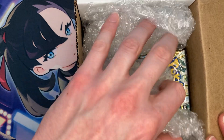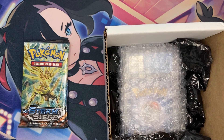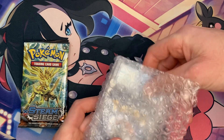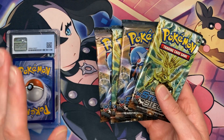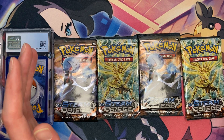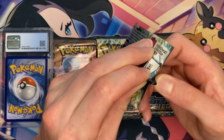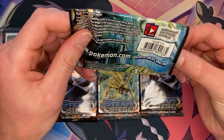We have ourselves — pack selection is going to be a Steam Siege pack selection. Alright, so you get four packs and the Mystery Slab. Let's get rid of all of this bubble wrap. Here is the slab that we are going to take and put face down right there. We're going to go ahead and first open up these packs before we flip the slab to see what it is. I am very curious to know what the slab is — Steam Siege I know isn't the greatest set from the XY era, but it is a pretty nice set that I do like to collect. Let's get to these packs first to see what type of magic we can pull out of here.